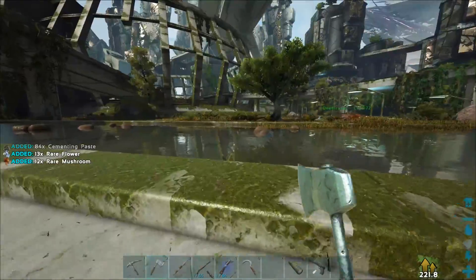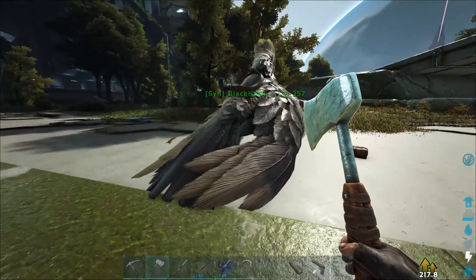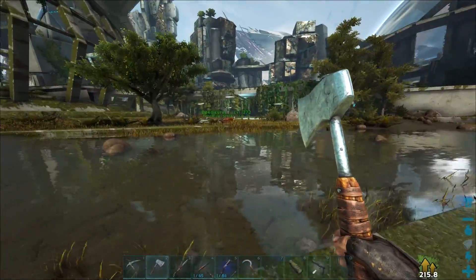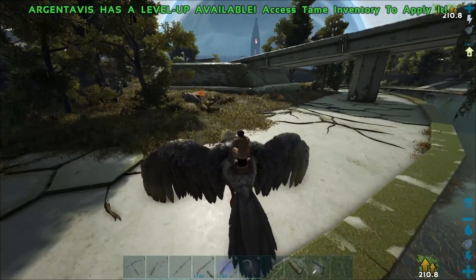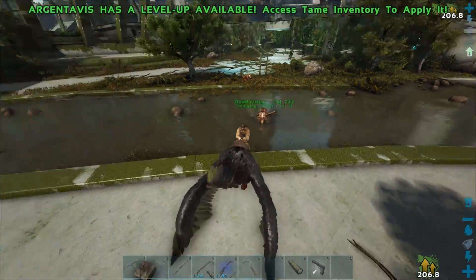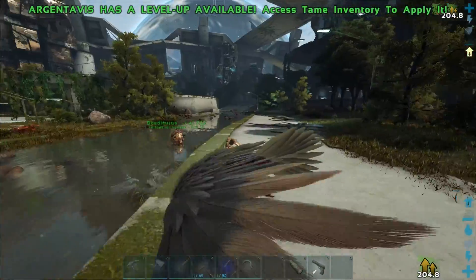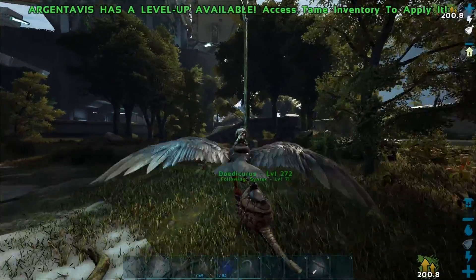I'm gonna drop that wood because I don't really need that. I don't know where any more of those little benches are — I think I have a couple ideas but that might be kind of hard to find. I know what the area looks like, it's just finding that area is kind of difficult.